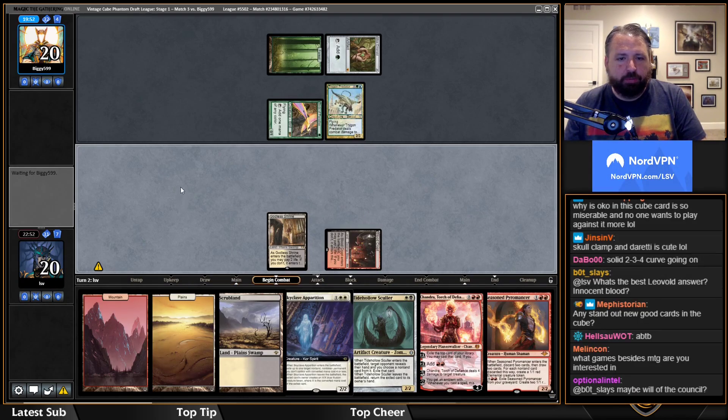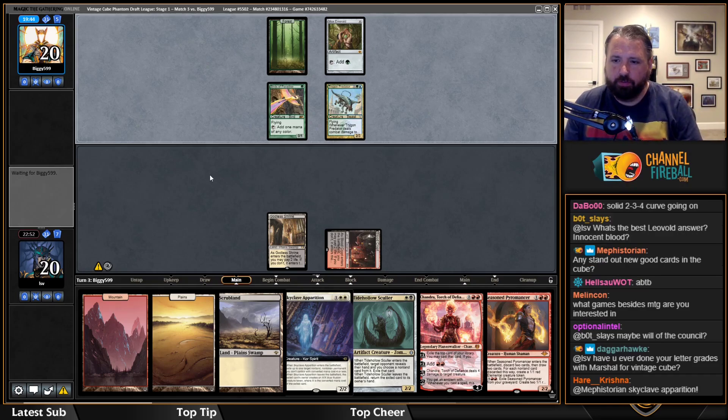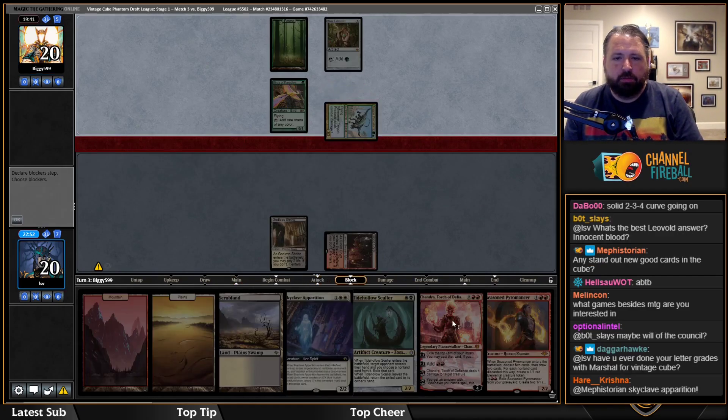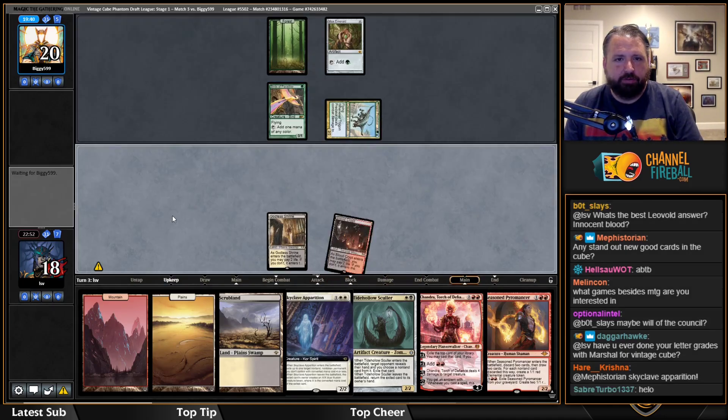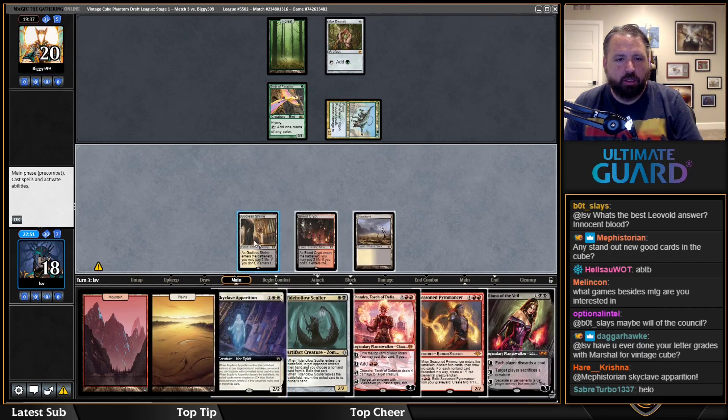I'll apparition the Trigon Predator — actually, I can't Sculler them because of Leovold. Apparitioning the Chandra is going to be pretty good too. I'm probably going to apparition their Birds of Paradise depending on what they play this turn, because I can just Chandra the Trigon the turn after and apparitioning the Birds is going to go a long way.